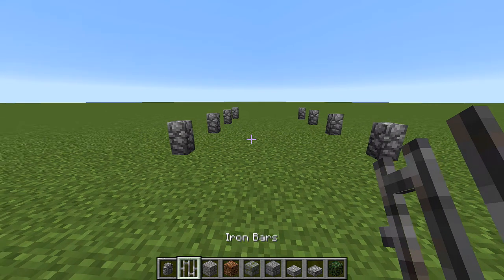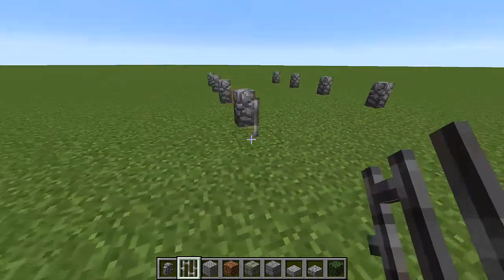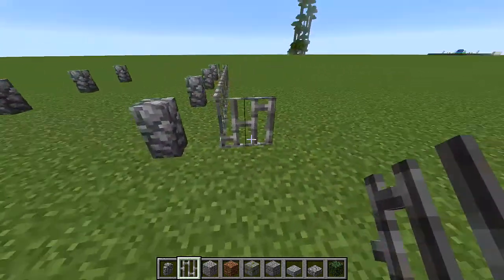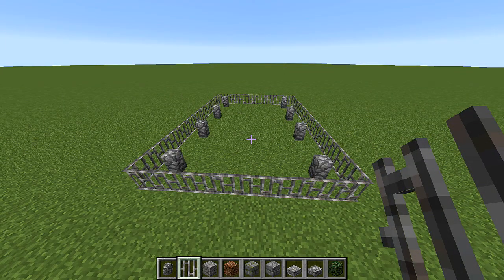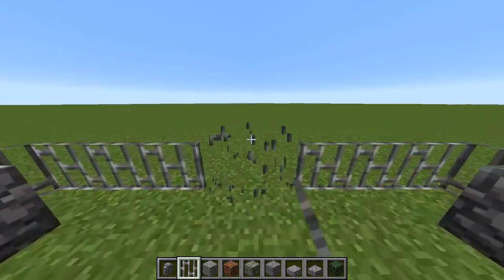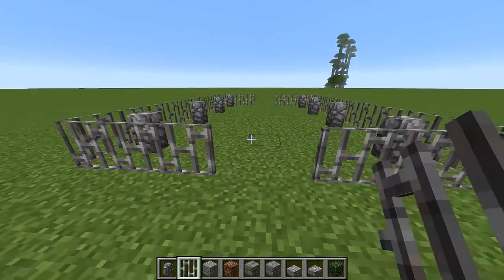Now it's time to take out your iron bars and make a giant rectangle around this entire graveyard. Once that's done, you're going to bust in a door frame on both sides if you want. You don't have to, but I prefer the door frame.